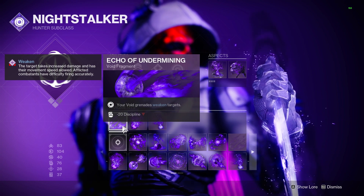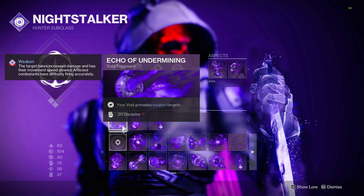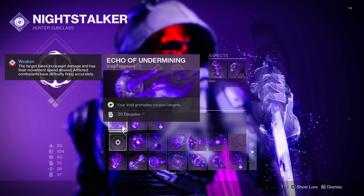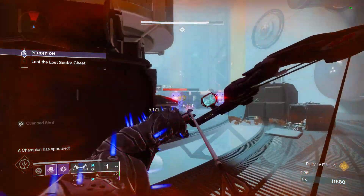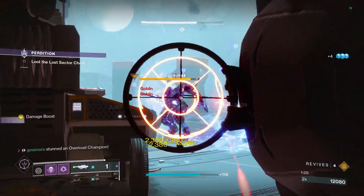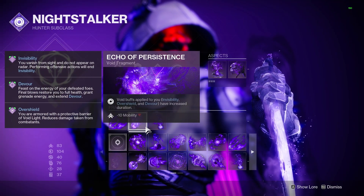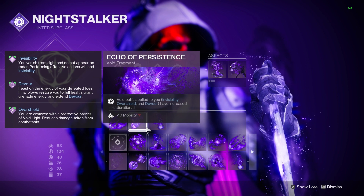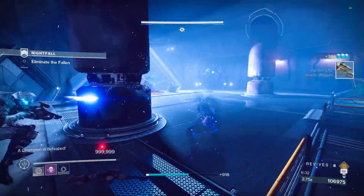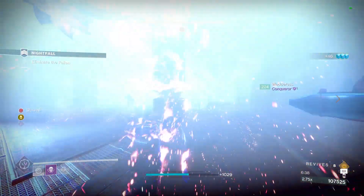The major downside to running these aspects is that we're only getting three fragment slots. First and foremost, we are running Echo of Undermining. This allows our Void Grenades to apply weaken effects — for Vortex, this will apply on the very first tick and keep reapplying until the grenade expires. This is a 15% debuff, so an enemy with this applied will take 15% more damage from all sources. Echo of Persistence increases the duration of all Void buffs applied to us. This is going to affect Overshield, Devour, and most importantly Invis — a 41.5% increase in Invis duration, which allows us to chain Invis much longer without needing crazy ability cooldowns.